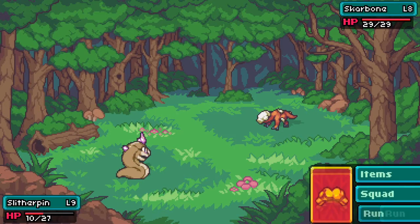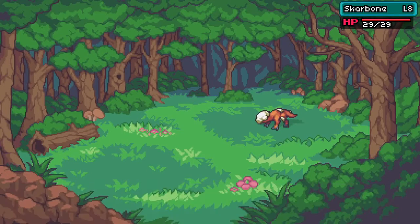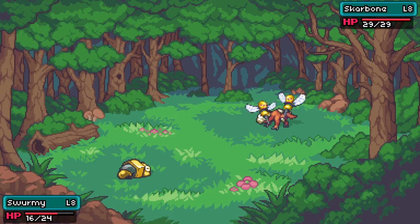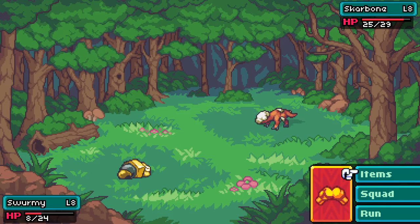Scar bone is a level eight - we're going to switch out. Let's see what the swarmy could do. I don't expect him to do a lot, but if we could get a couple of hits with poisonous bees I'd be happy. That chomp did a lot of damage - I don't think I could take another hit. It's doing eight damage.